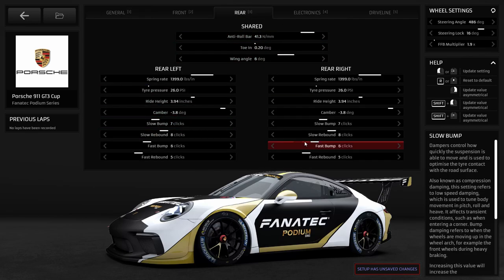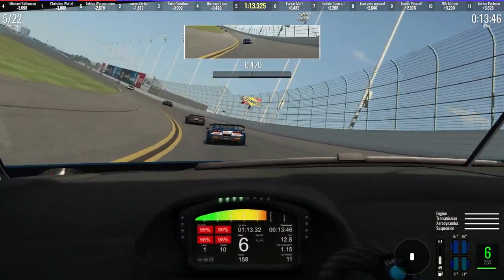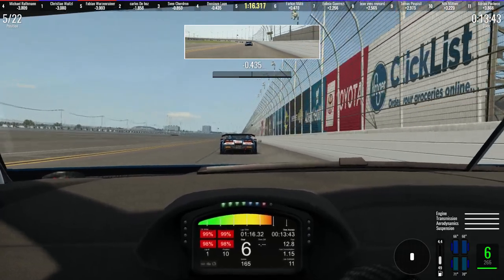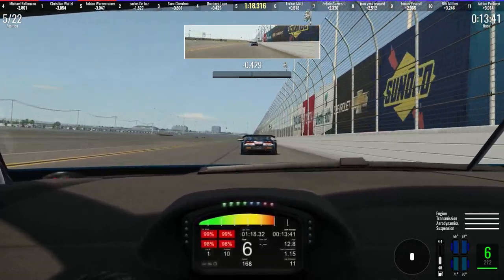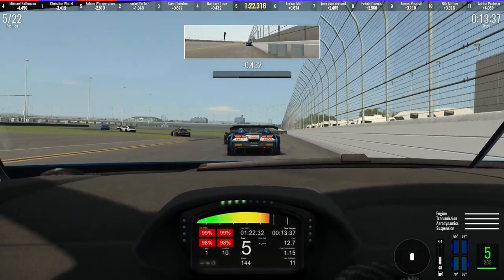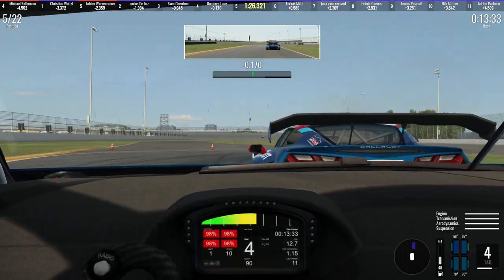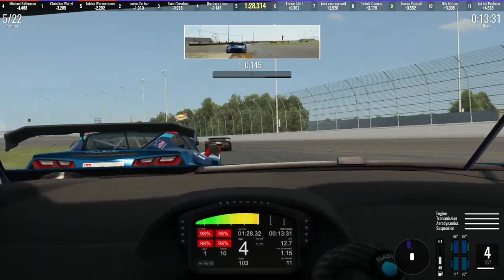The second setup tweak: if you're running a tin-top car like a GT3 or a Porsche Cup car, sometimes take a look at adjusting the rear wing to give more straight-line speed. It gets trickier in an open-wheeler, as wing levels tend to impact the balance of the car more fundamentally and you have both a front and rear wing to contend with. For example, at recent ranked races at Daytona with its long straights, I reduced the rear wing on the GT3s by about six points down to two or three, giving more straight-line speed without making the cars too difficult to handle in the infield section.